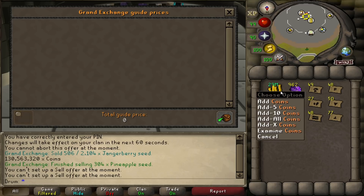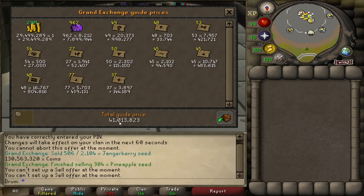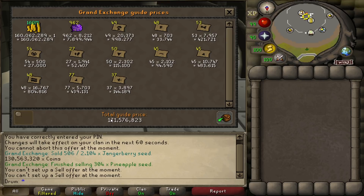After selling all of the hard casket loot, we ended up getting about 29.5 million gold, and then when we add all the purple sweets and teleports to it, we ended up making about 41 million gold this week from the 291 hard caskets. When we add the gold after selling all the Magpie and Nature Impling loot, we get about 171.5 million gold total this week. Unfortunately, we lost about 5.1 million gold total.